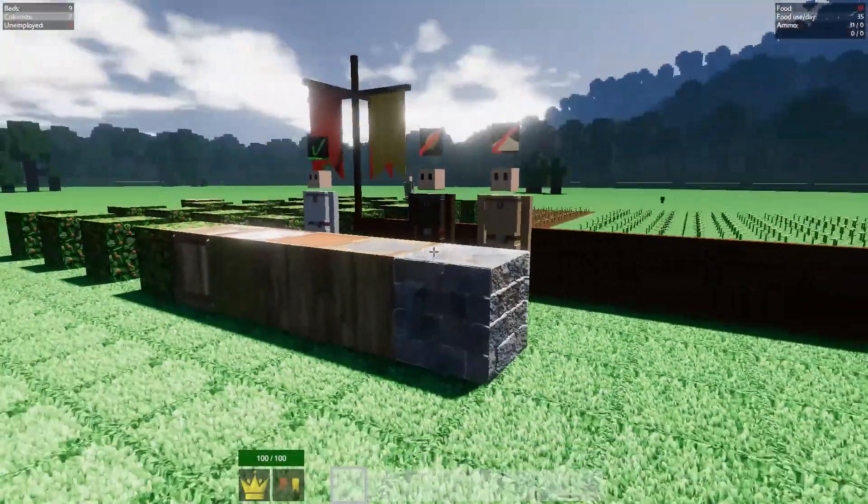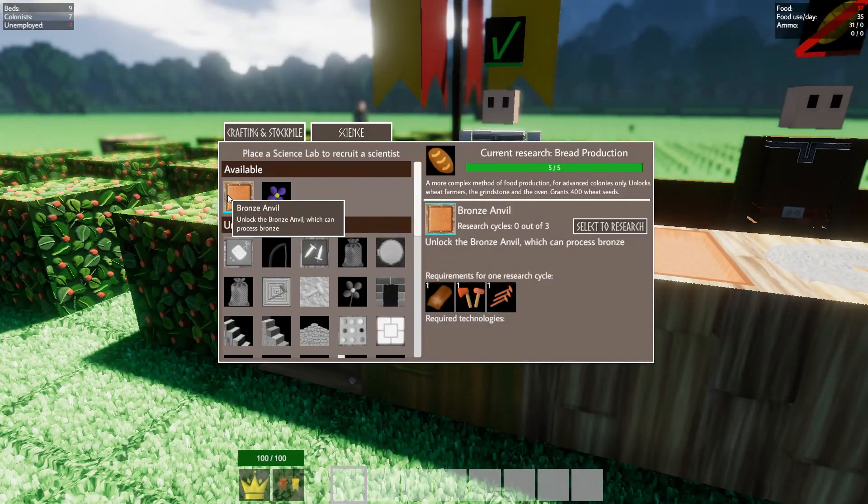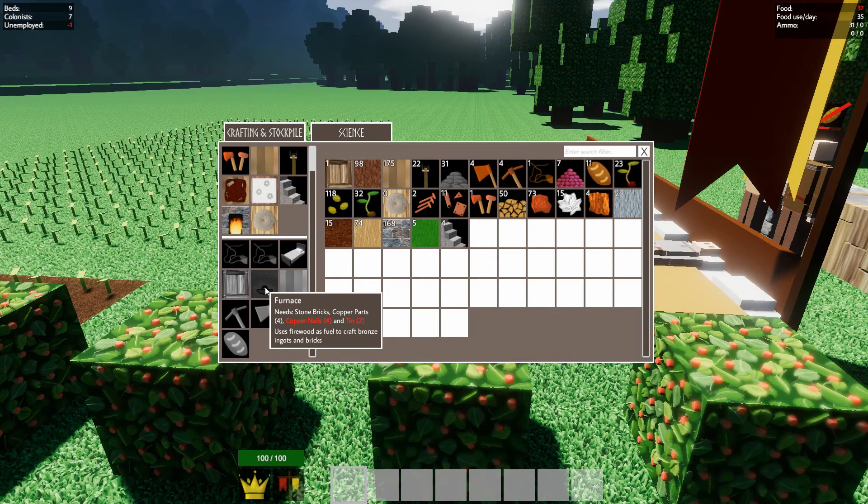These guys are getting on good. We also need a furnace, but we need tin and copper nails. Because that furnace will allow us to get bronze, which will allow the other guy to get the anvil, and then we can craft more weapons and stuff.